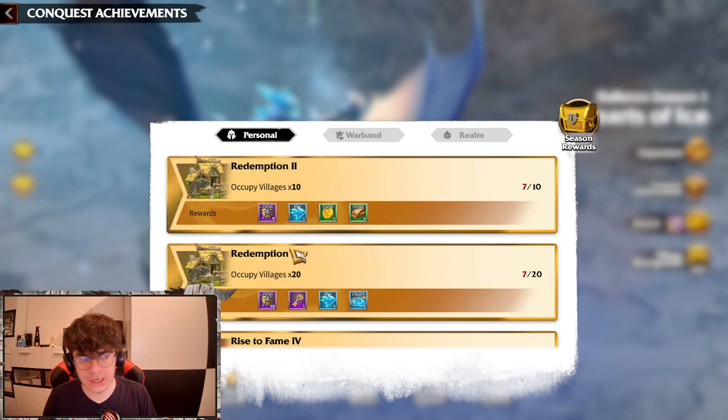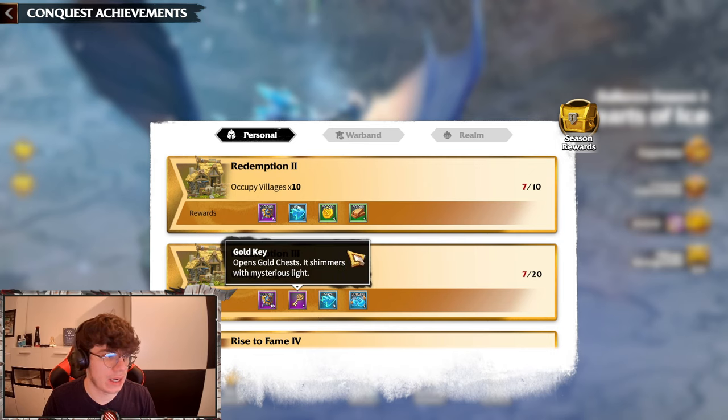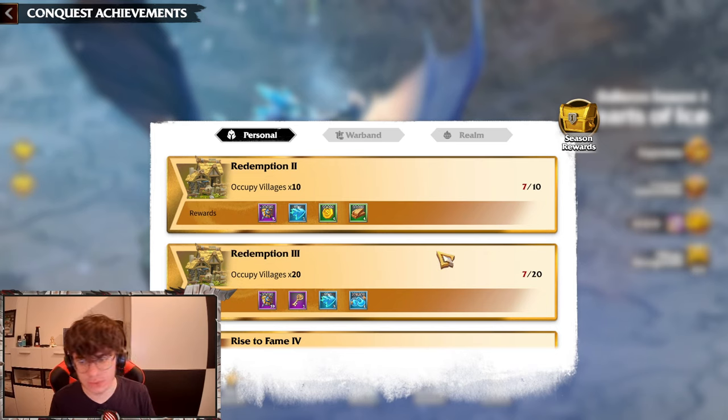By doing this you get some prestige and some extra proceeds. Overall, if you complete all three tiers together, you get 180k extra proceeds which you can use for speed-ups and resources. This is a good way to get it done quickly and earn some extra rewards. I hope this video helps you guys.